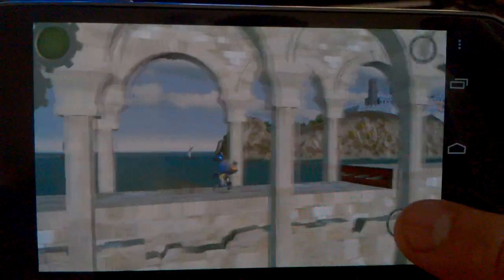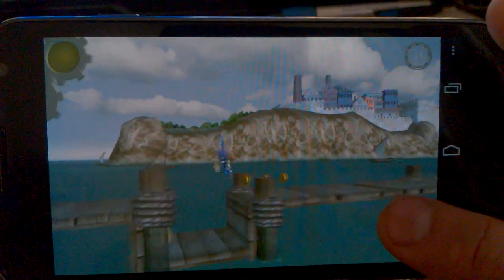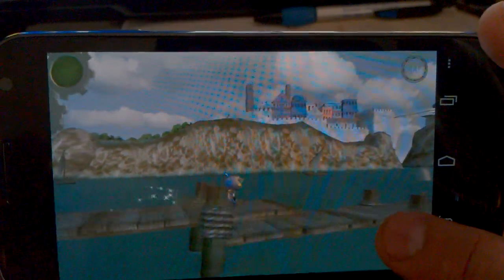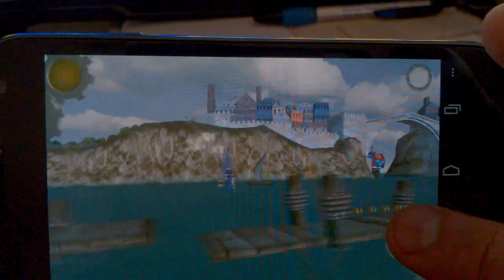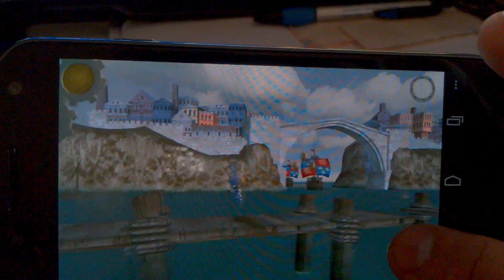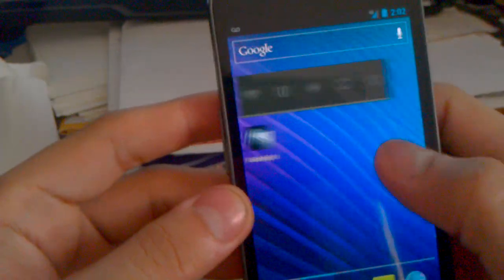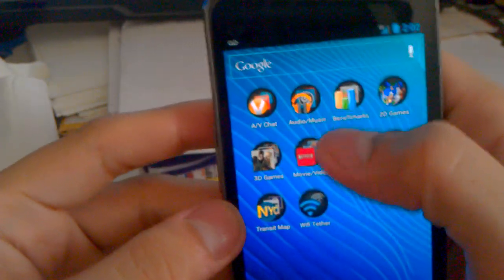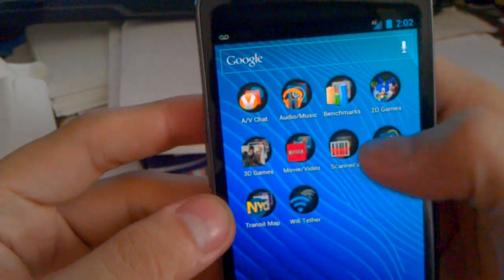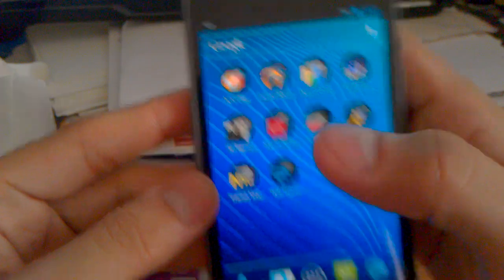It actually has really good graphics — you probably can't tell on the camera but it's really good. I have the brightness almost all the way down because if the brightness is too high the camera will be too blurry. I just wanted to try that out, and those are my games on my Galaxy Nexus. I have quite a few apps on here — my video apps, music stuff, benchmarks, AIM, my video stuff, my games, my free tether. And that's my video.